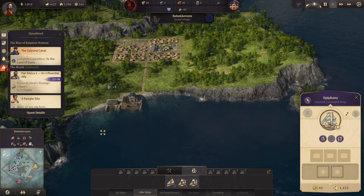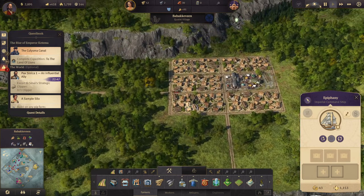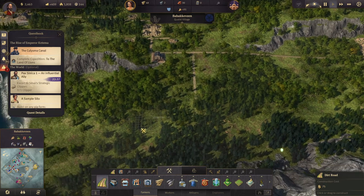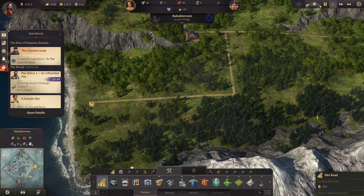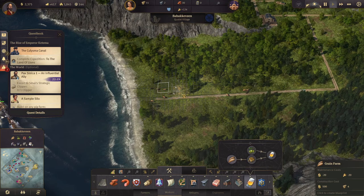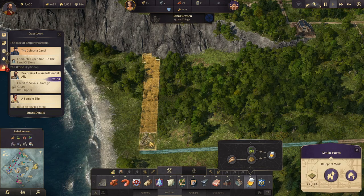We're making a tiny bit of money. We need to get more farmers up here — let's upgrade those. We need our fire station. Down here we'll start our grain and hops production. Beer. Grain farm — let's start our farm.